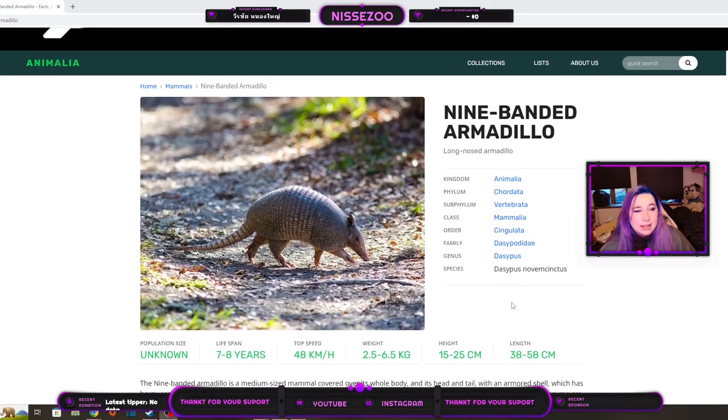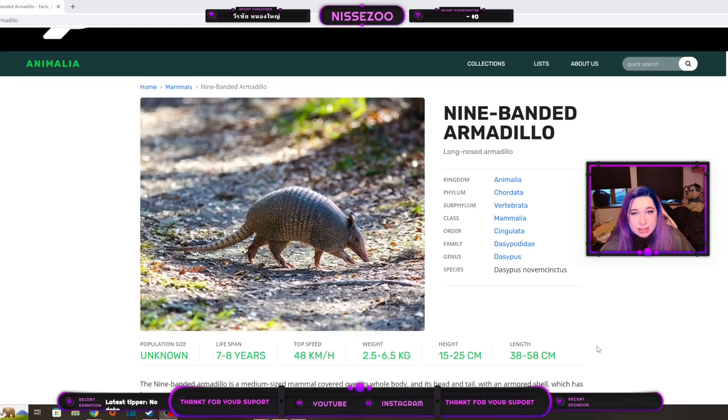This is Animalia — this is where I get most of the information I use, because it is a really good website. It's easy to understand, things are lined up in a really easy way, and the language is something I understand. There are a lot of good websites out there that are a little too technical, using words I have to go elsewhere to look up. So I really like this one.